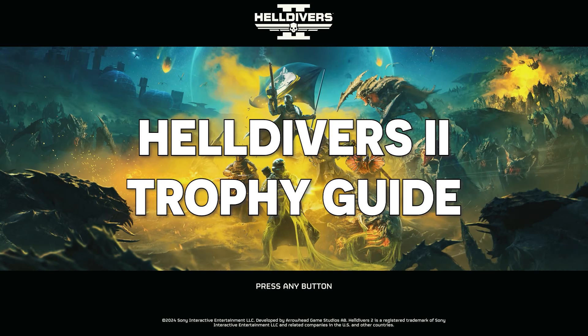As long as you keep that Hulk alive and shoot off both of its arms with any supply weapon stratagem, that will unlock the trophy. And with that, the 'Let's Call It a Draw' trophy is completed — shoot off both arms on an Automaton Hulk and then extract while it's still alive.